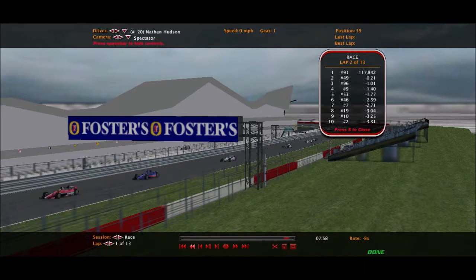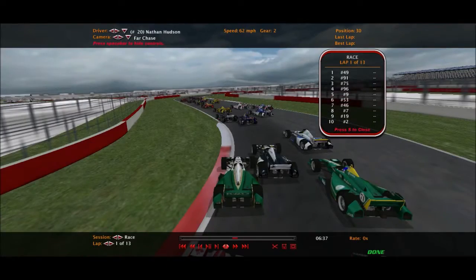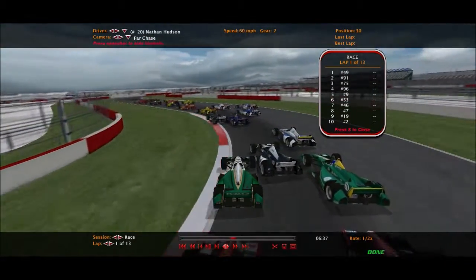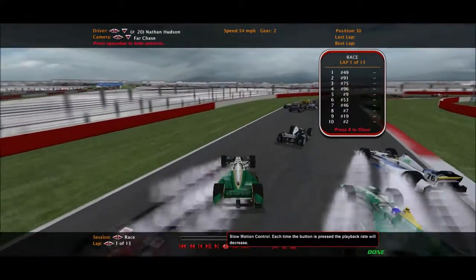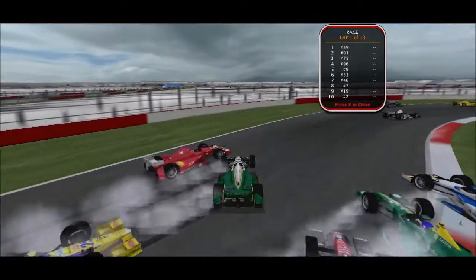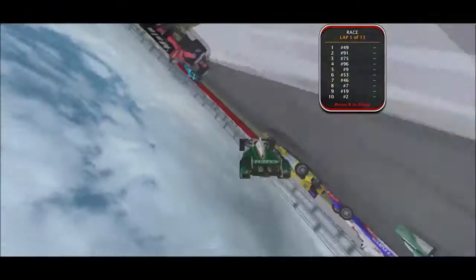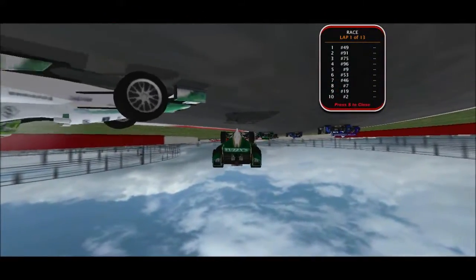How did Nathan Hudson flip at Silverstone? Let's take a look at the first caution of the day. He flipped — probably the best view I can give you at this track. Here's what happened: Robert Piet was way too close to Hudson, wasn't paying attention, got tight, and the 25 gave him a flip and he goes upside down.